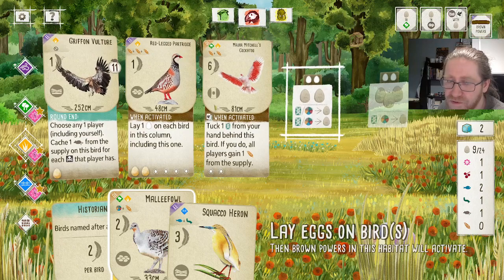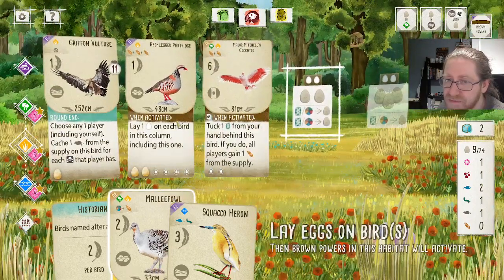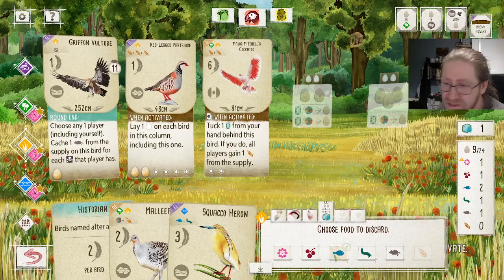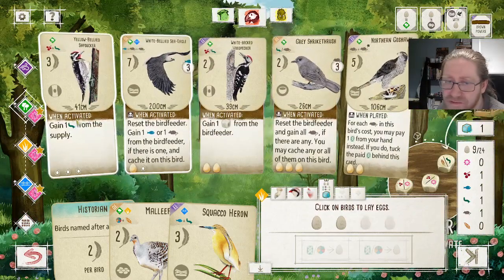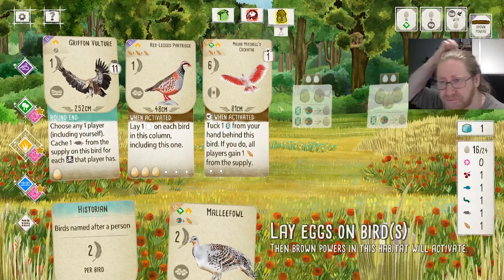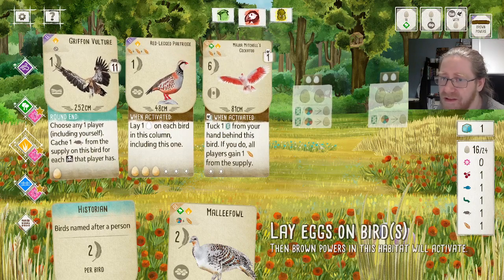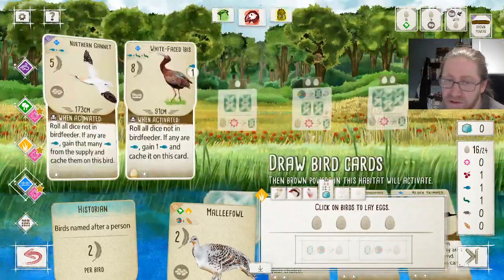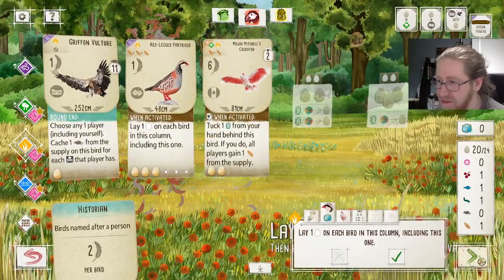Actuating here gets us four points, five points for a tuck, six, seven, eight for actuating this bird. The second time it will be seven points since we can't put the second egg here — but I think that's the optimal line of play. Let's check these resources and lay eggs on these birds. Sacrificing two food to lay four eggs, lay eggs on all of these birds, then take a card and lay as many eggs as we can.